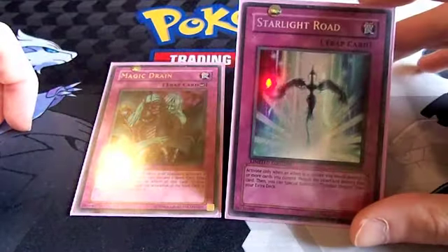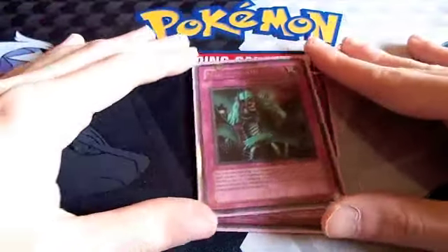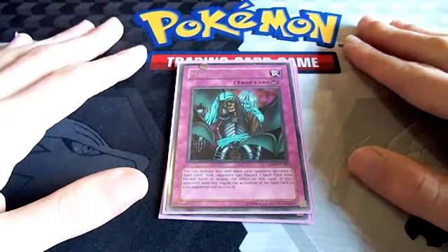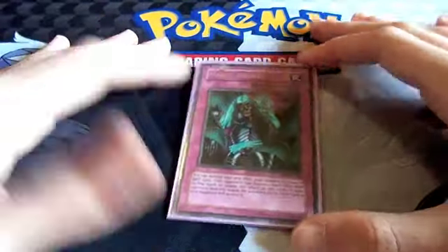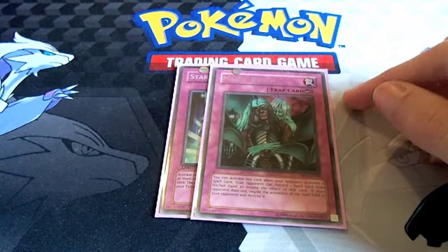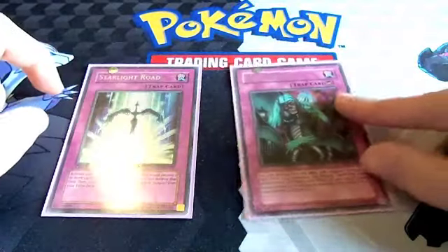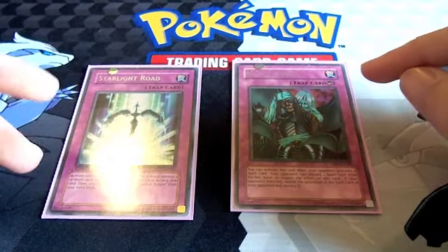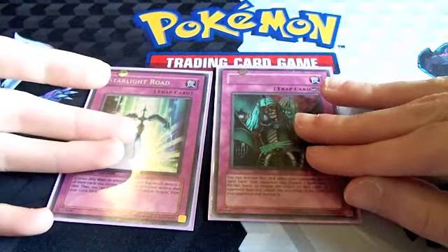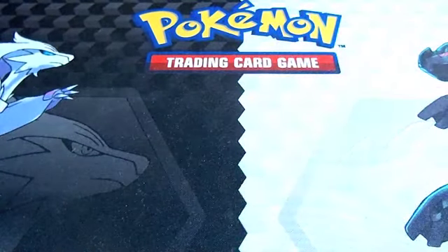Our last two traps are for defense: Starlight Road and Magic Drain. Starlight Road is a staple in my opinion — it deals with Dark Hole, Torrential Tribute, Heavy Storm, and all those good things. Magic Drain is a personal favorite: lots of decks play important spells, so this makes them discard a spell card to get their other ones off. If you've got Magic Drain set alongside another card and your opponent goes to Heavy Storm, you flip it and either save your other card or force a two-for-two. Magic Drain alongside Starlight Road means Heavy Storm is never a plus for your opponent.